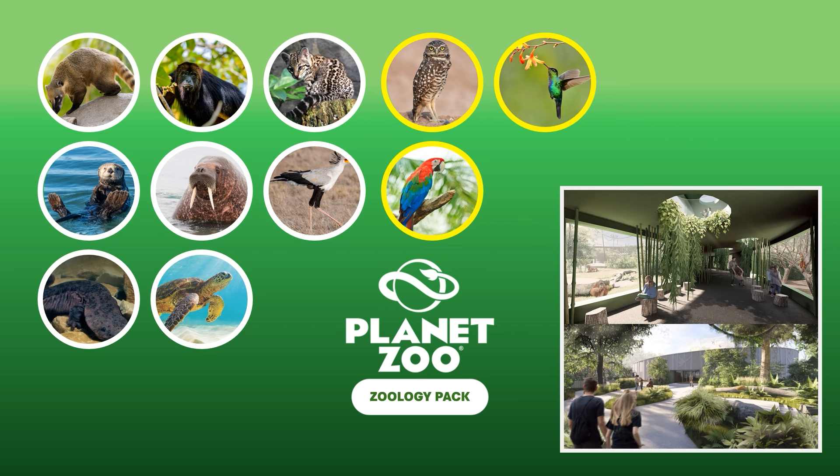These two shots are actually concept shots from the new orangutan area in the Dresden Zoo, which I think isn't fully finished yet. A fun fact: they have an orangutan sign in the foreground that is exactly the one in Planet Zoo — the vines and everything. You can literally build the exact same thing in Planet Zoo. These concepts are basically blueprints for what I'd assume a brilliant Zoology Pack would bring to the game in terms of scenery pieces.